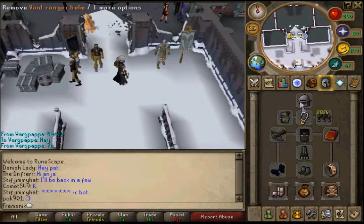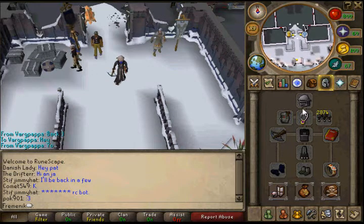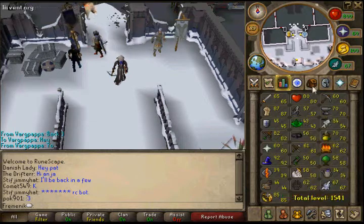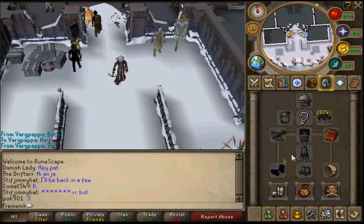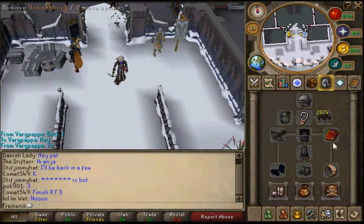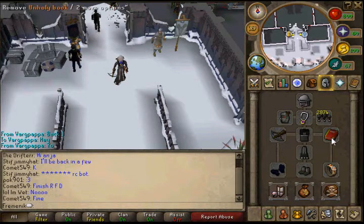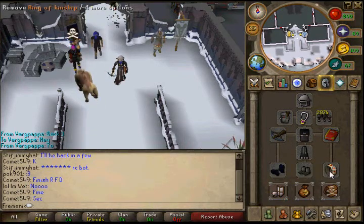For armor, I'm showing the range method here, but you can also melee them if you have high combat stats. I use void — if you don't have void, use black d'hide. I use broad bolts. If you have a fury, bring it. I use an unholy book for prayer bonus. If you melee them, you should use a dragonfire shield. I use my ring of kinship to teleport back to the bank.